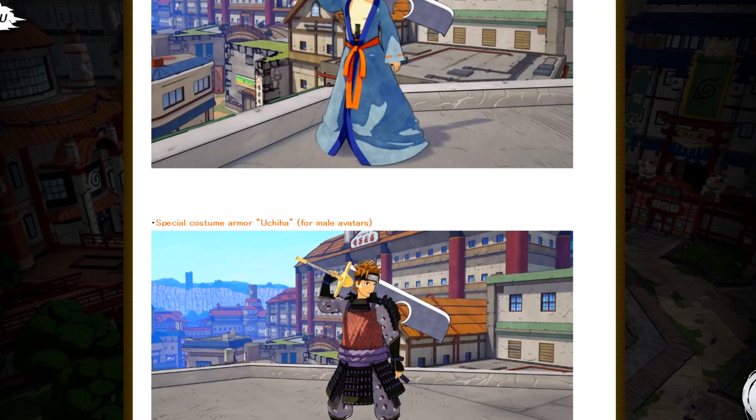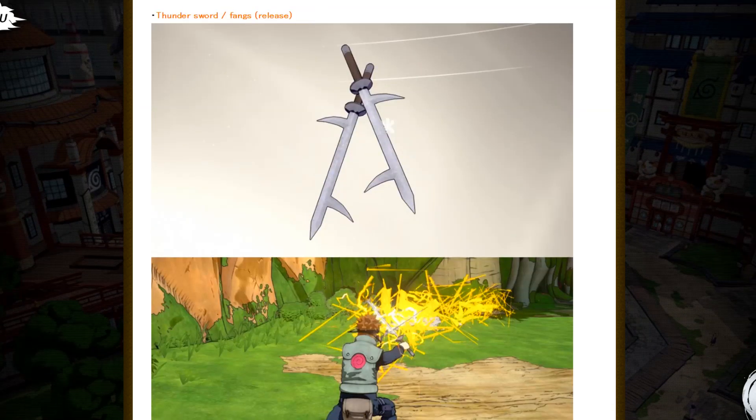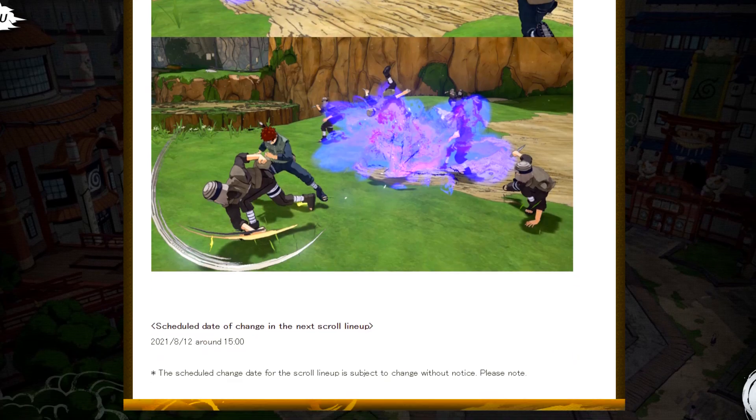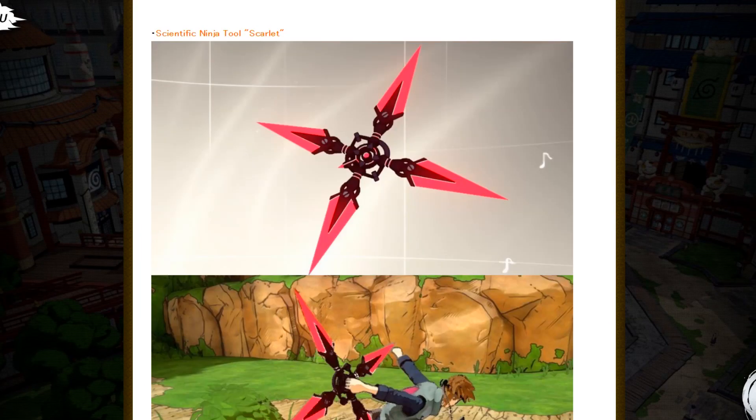For the special costume we have Armor Uchiha, which is also in the scroll rotation right now. We got the Thundersword Kiba, which is really really good — spam that triangle button on PlayStation or Y on Xbox. We also have Steel Tag Deception. Not really a big fan of it, but it's pretty cool to have and nice to add to your weapon inventory.